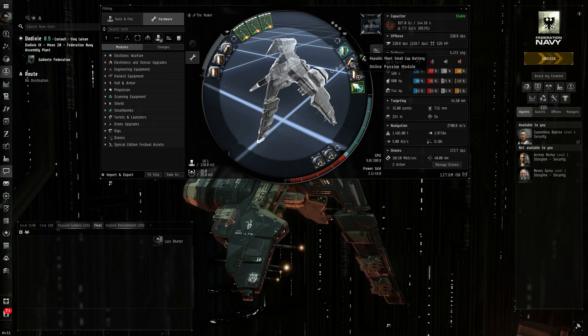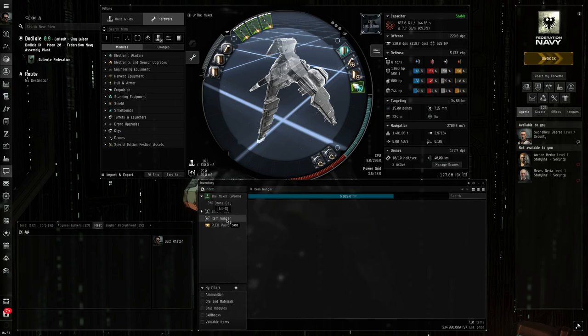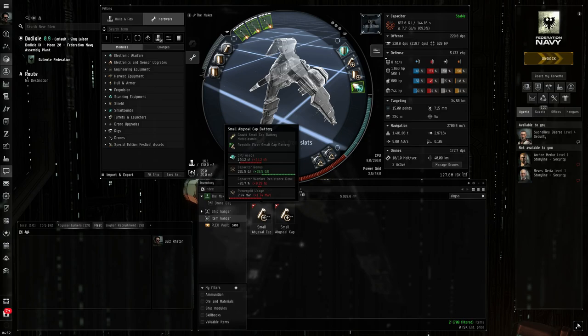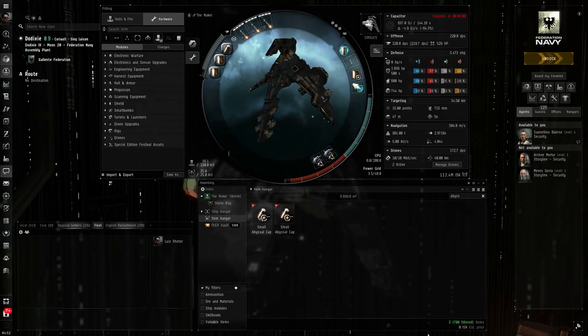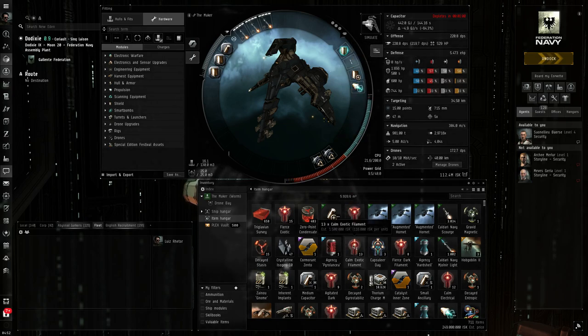Next is the Republic Fleet Small Cap Battery. This is quite necessary and you can actually infuse it with a Mutaplasmid. If you can afford it, I recommend using one — just keep in mind that it might ruin the battery, which is quite expensive. But as you can see, it gives a boost to the capacitor. It's not strictly necessary though; that's why I'm showing you the normal battery, so you can see it works without the infused battery.